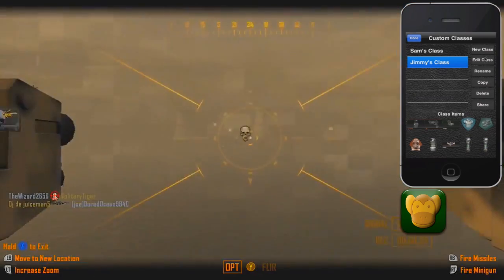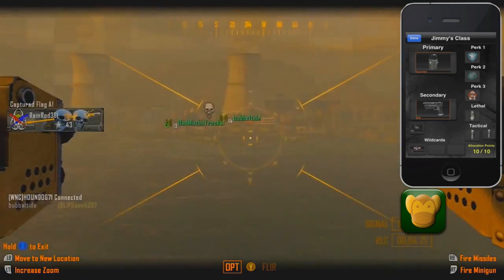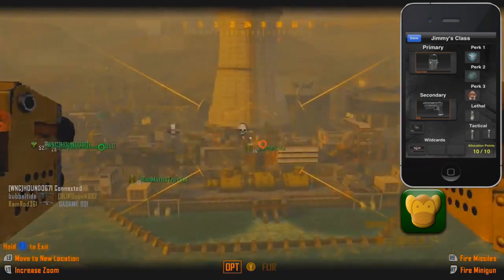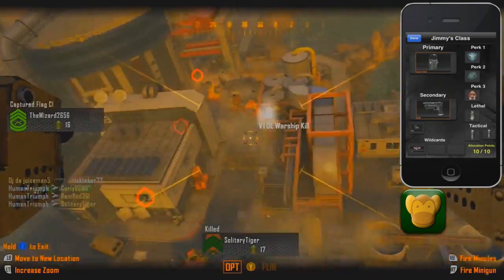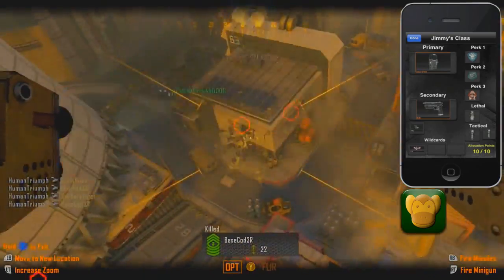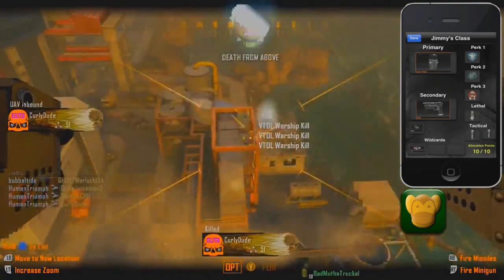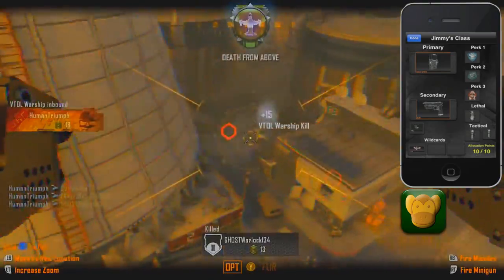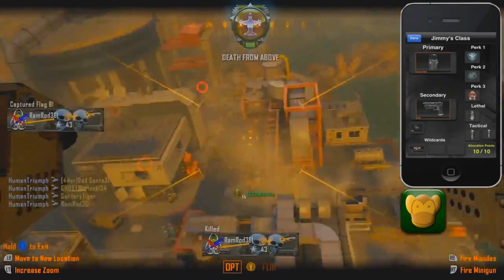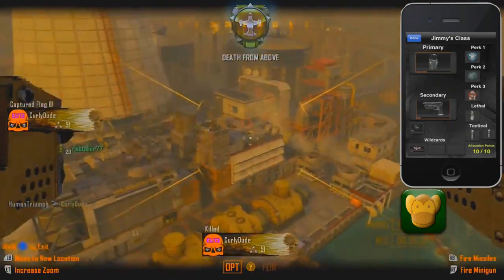We put together this class — I know you like it — it's called a Super Domination Class: forget guns, be a team player and play the objective. You've got the riot shield, Flak Jacket, Fast Hands, Tactical Mask, two tacticals, a smoke grenade. That's a fun class, right? Yeah, definitely fun — especially rounding those corners with the assault shield and planting it.